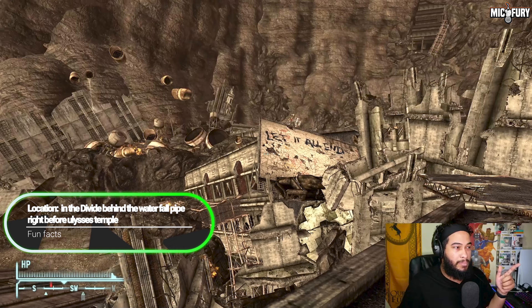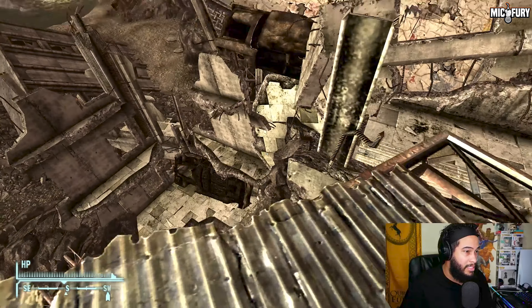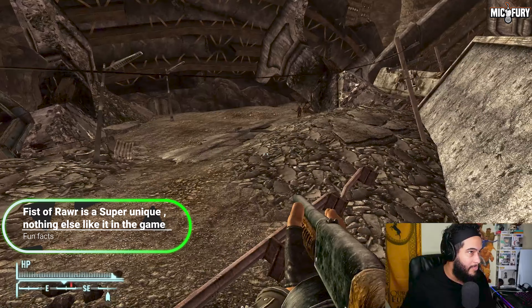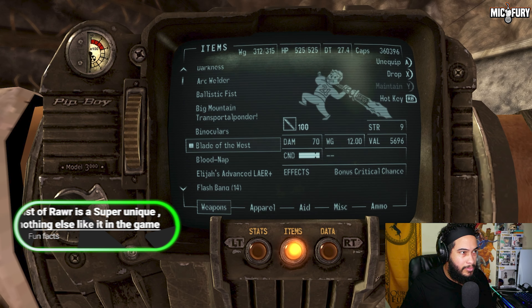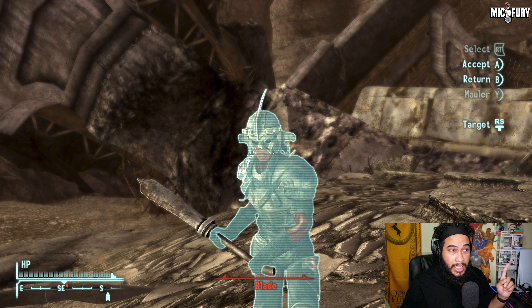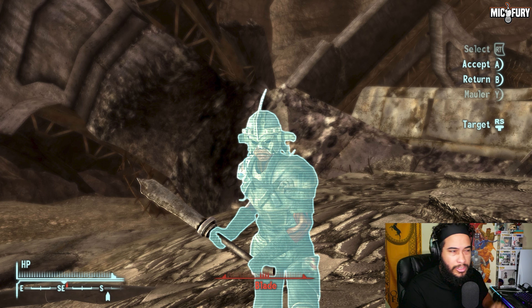This guy's name is Blade — he's one of four unique bosses you can possibly find in the game. He's one of four unique marked men that you can find in the world, and he has the Blade of the East, which is one of my personal favorite weapons. It's a semi-rare weapon. If you find him and get it, the Blade of the East has a high critical chance.